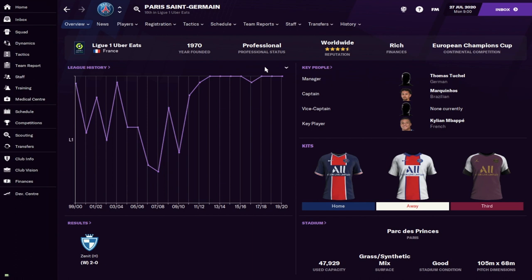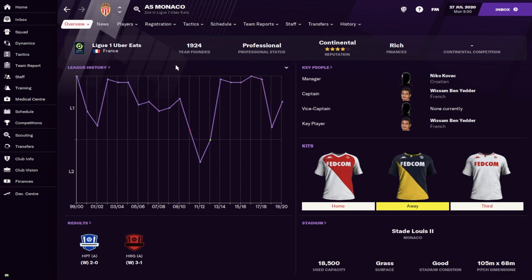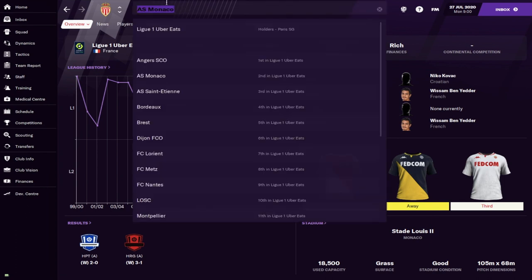Just because these clubs are classed as sugar daddy clubs doesn't mean they'll all have an infinite transfer budget — some may still have a low budget. But the chairmen on this list will continue to provide financial support. If you start a save with a club like Nottingham Forest and realize halfway through the season that they're not reinvesting, that can really ruin a save. Hopefully this list helps with that. PSG and Man City are obvious real-life examples of oil-rich tycoons represented in Football Manager.